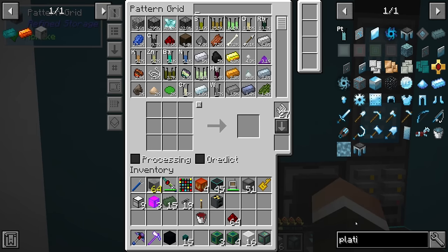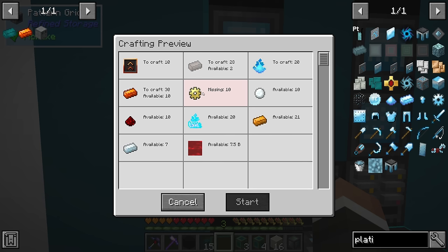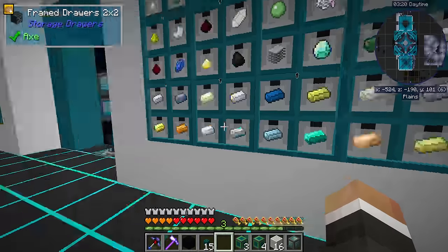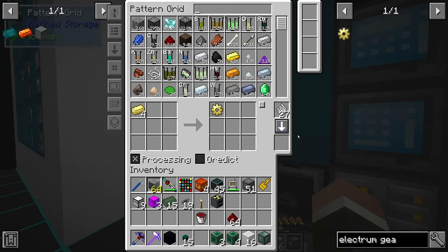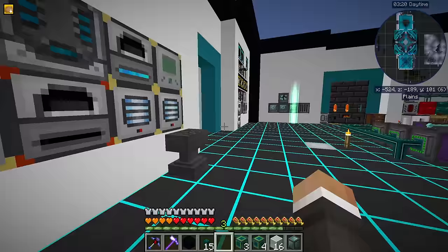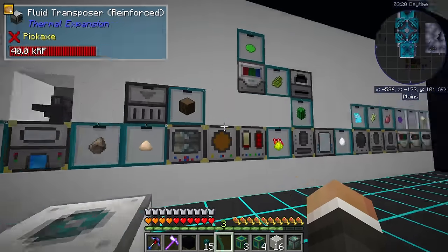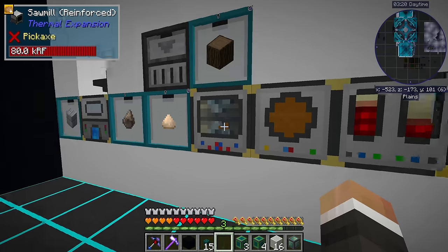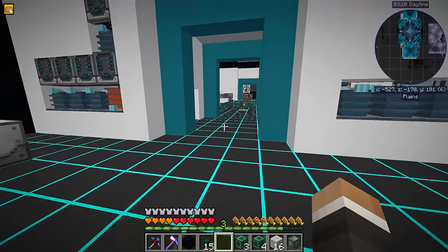For now, let's also go ahead and teach our system how to make electrum gears real quick. And I think what we'll do for now is we'll just request like 10 signalum upgrade kits. We can begin putting those on all of our machines around the base to make things faster - specifically things like our very loud sawmill over here. Making that faster is going to make us even more fiber grow, which is going to keep things like these growing, and it's going to hopefully stop us from running into backlogs later on down the line.